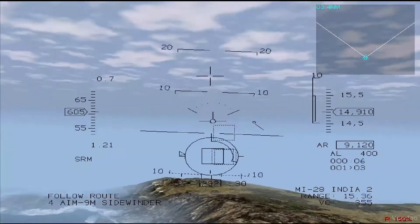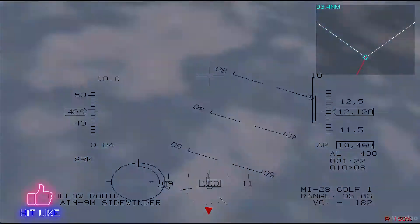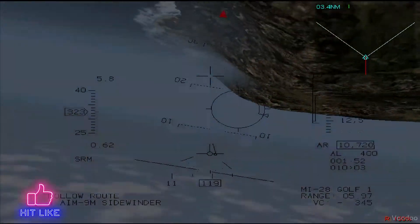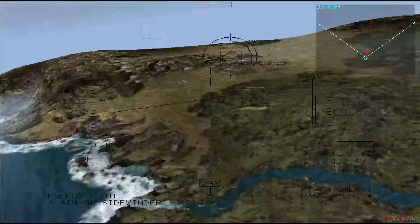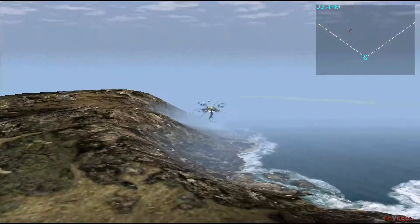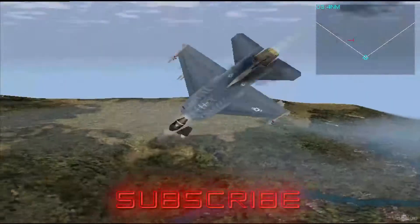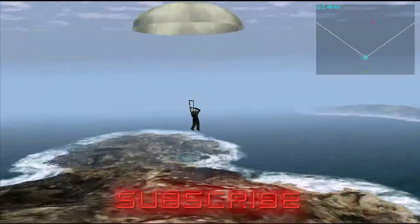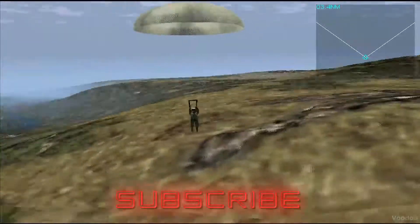Finally, when the missile is very close, perform a break turn into the missile. You are trying to turn inside the missile's turn radius so it will not be able to follow you through the maneuver. Do not break away from the missile — that just gives it additional time to find you and keeps you inside its maneuver envelope. Make the break three-dimensional: change altitude as well as direction to force the missile into an even more extreme situation. With any luck, the missile will miss and you will still be flying.